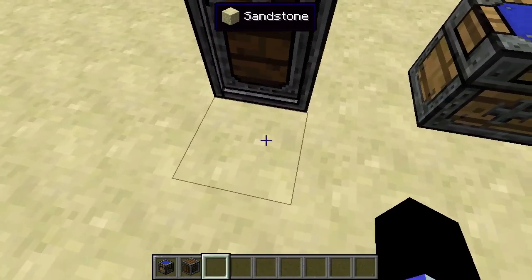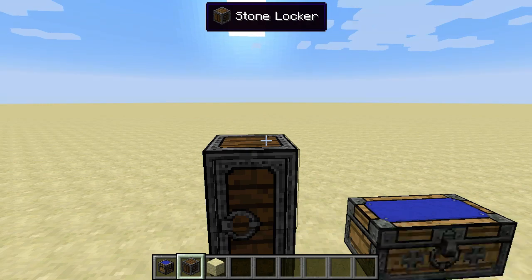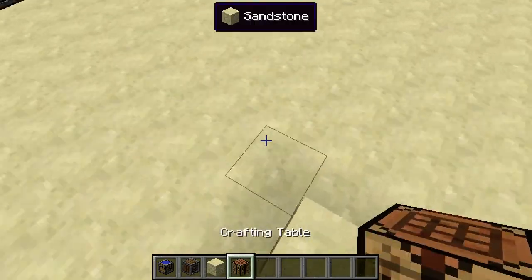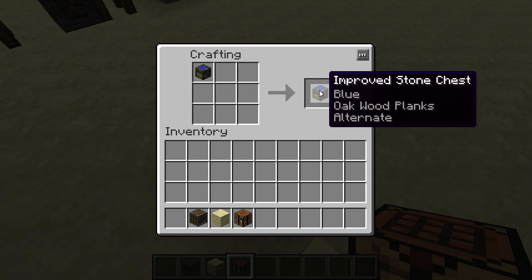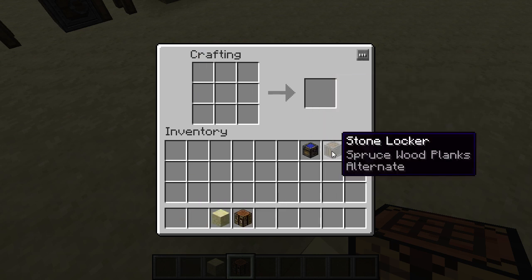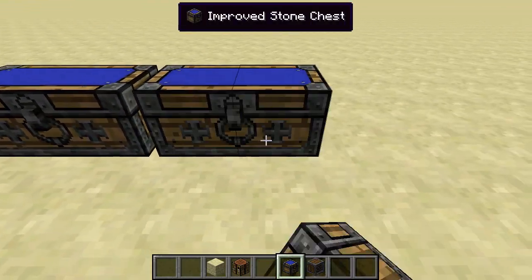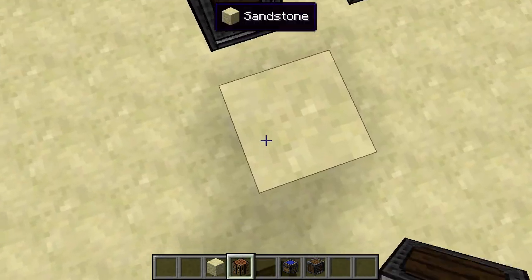I always hate that about regular chests. If you craft an improved chest in your inventory, you get an alternate version — or for a locker, an alternate locker. Now that I've turned them into alternate versions, I can place them down next to the other ones with no effort, and they will not connect — ever.